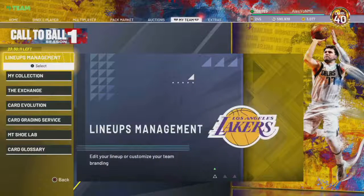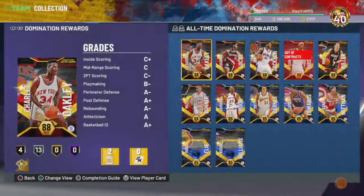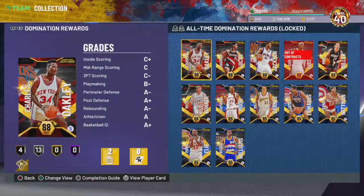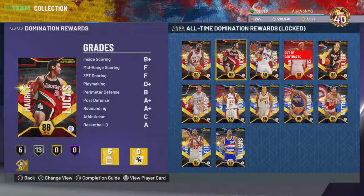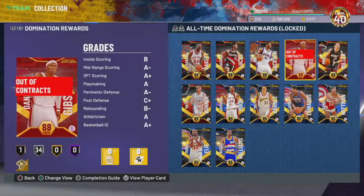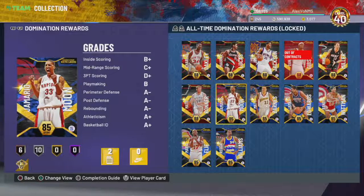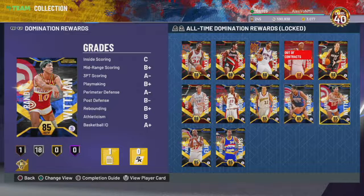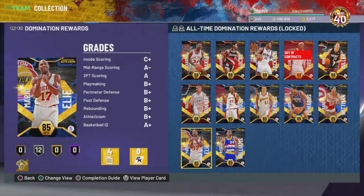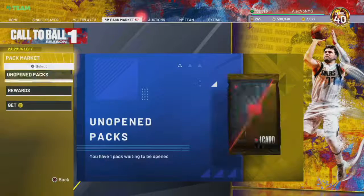We're now going to go over to our collection reward, and we're gonna lock that in, because we also completed and finished grinding all the evolution cards for all-time domination as well. So: Charles Oakley, Marcus Lucas, Jim Jackson, Daniel Gibson, Mike Miller, Matt Barnes, Gerald Moon, James Edwards, Randy Whitman, Mario Ellie, and Reggie Williams — those were the evolution cards. We're also gonna get this diamond Bob Pettit card. Bob Pettit looks really good.